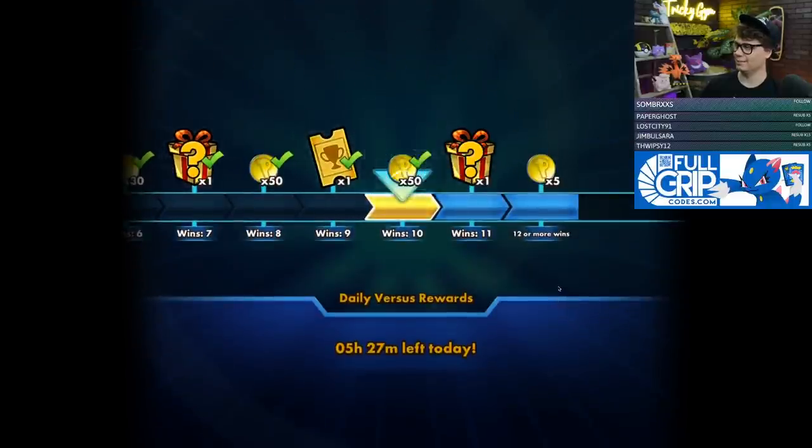Like many single-prize decks, Malamar Cinccino can be a little slow to set up at times, but once it gets going it is definitely a powerhouse. I think it's going to have a lot of potential especially when the format slows down — when ReshiZard, Dialga and Palkia GX rotates and Dedenne GX rotates. This is definitely a single-prize deck with a lot of promise. Thank you for watching — like, sub, ring that bell, and check out the Twitch channel at twitch.tv/trickygym. Also check out fullgripcodes.com for instant email delivery on all the best PTCGO codes. Y'all have a busted day, peace!